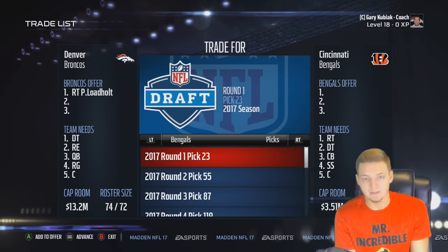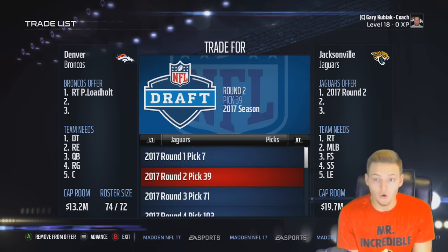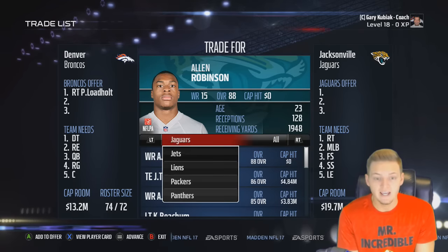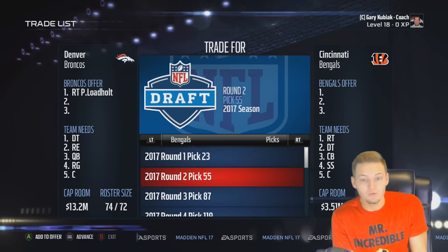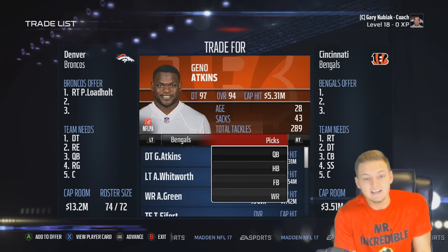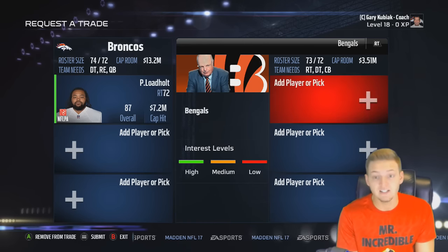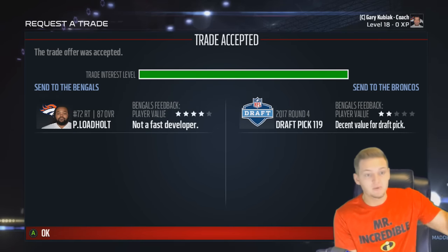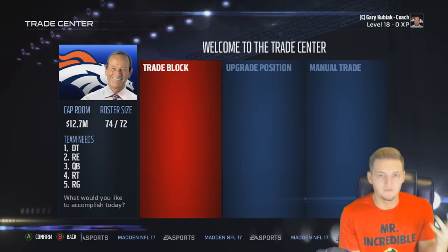Since we tried getting a first round draft pick and nobody bit, we go to the second round. The Jaguars have a better second round pick than the Bengals, so we first try the Jaguars for their second round pick — not interested. We go back to the Bengals and try their second round pick — not interested. Even if we get a third round pick, that's fine. Since they don't want to give a second, maybe they'll give a third, if not a third they'll give us a fourth. They're definitely going to give us a fourth round draft pick, and that's absolutely free. There we go — we get a fourth round draft pick, and as you can see our cap room is back up. We get a little bit of a penalty, but not really enough to negatively affect our cap room.